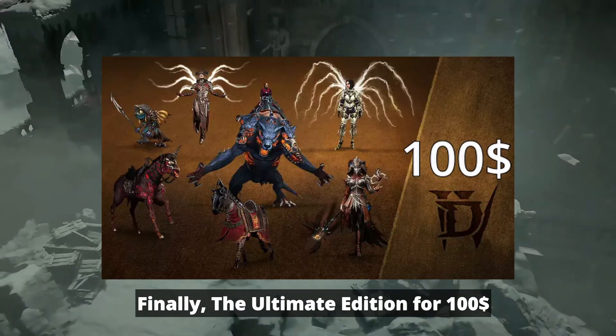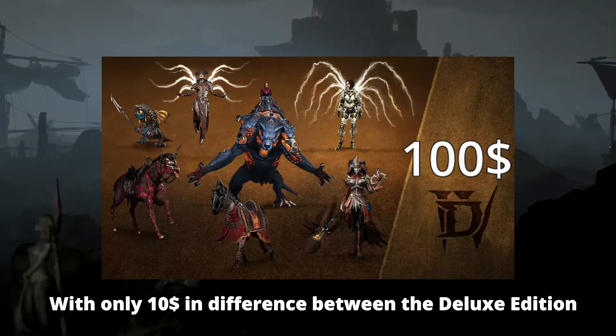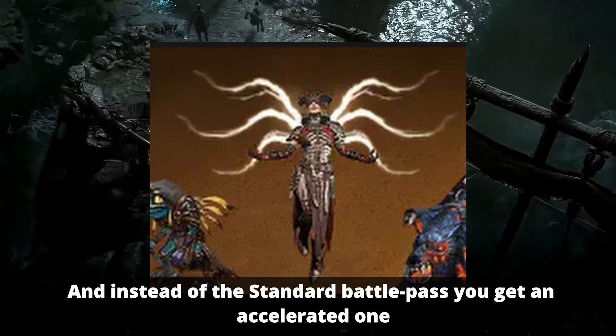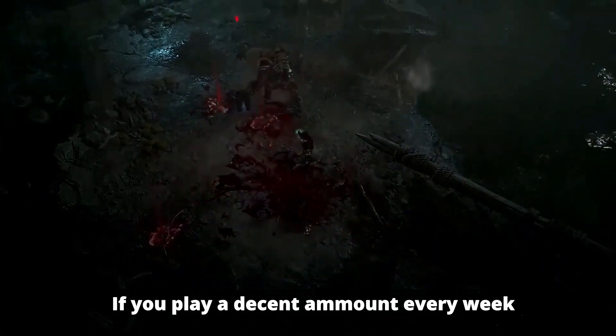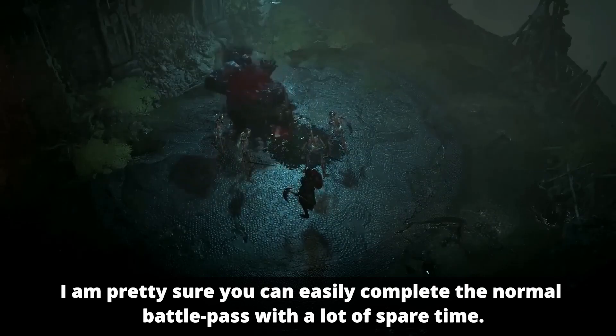Finally, the Ultimate edition for $100. With only $10 difference from the deluxe edition, you get the Wings of the Creator emote and instead of the standard battle pass, you get an accelerated one. If you play a decent amount every week, I am pretty sure you can easily complete the normal battle pass with a lot of spare time.